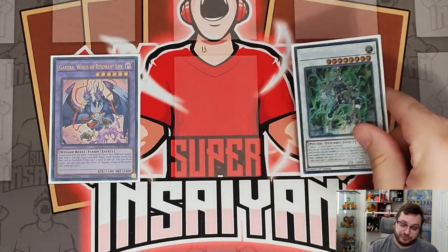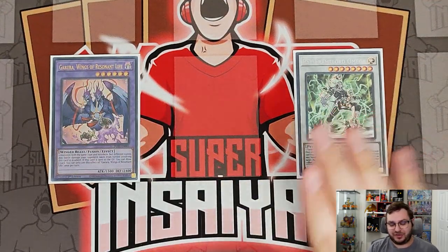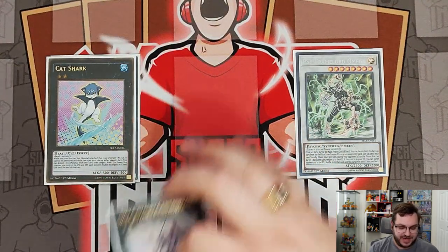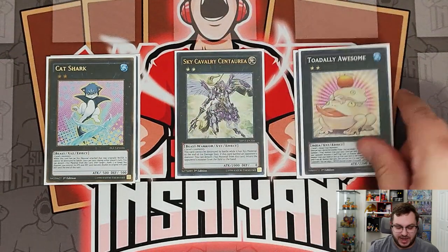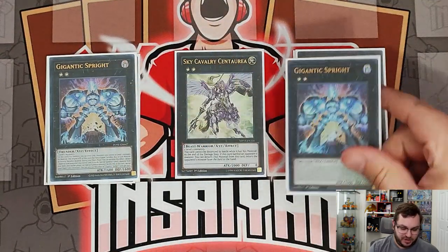Moving on to the extra deck: we have the Garura for fusions and Psyframe Lord Omega for synchros as Ultimate Slayer targets. Omega lets us draw a card when we use it and recycle our own cards or remove opponent resources from the grave. We have one copy of Cat Shark, one Sky Cavalry, and one Toadally Awesome. I'm not playing Zeus in this build because we had to make room for Evil Twin links, but Sky Cavalry is non-target removal for pesky cards — it's kind of a flex spot though.